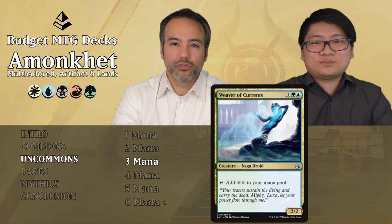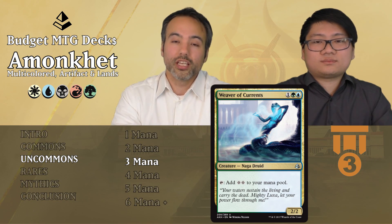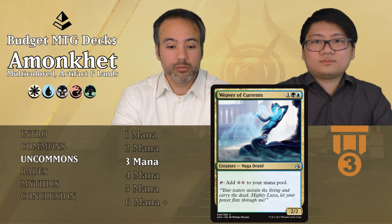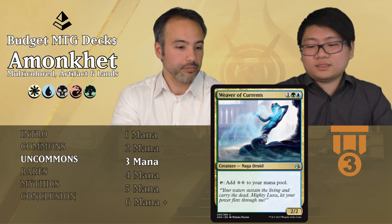Next, Weaver of Currents for one generic, one green, one blue — for three mana we get a 2/2 Naga Druid that can tap for two colorless mana. It's not going to win any games, but if you're already in those colors it's nice filler that can ramp you, and the 2/2 body is fine.